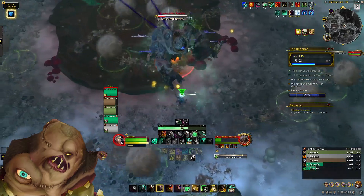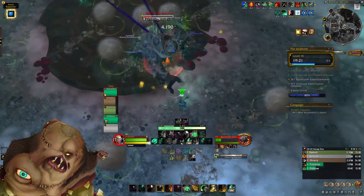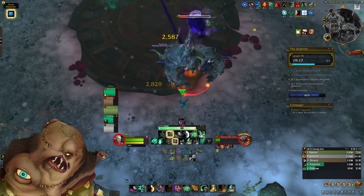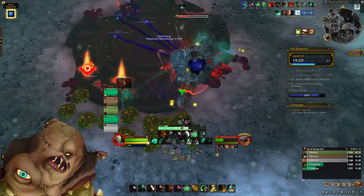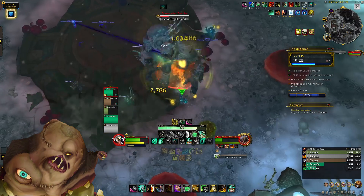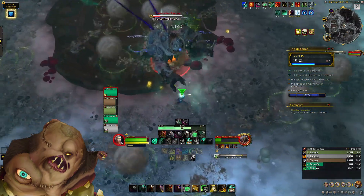The final ability is Boundless Rot, where a series of grey orbs spawns and deals damage plus applies a DoT if you hit them. Channel your inner Neo and dodge all of these. My best advice is to move toward one set of orbs to give yourself time to react to the others, because it is incredibly hectic.